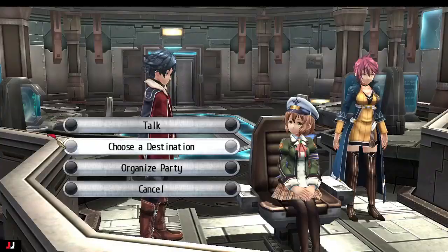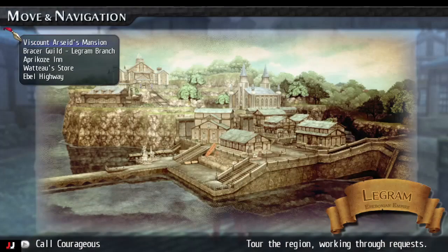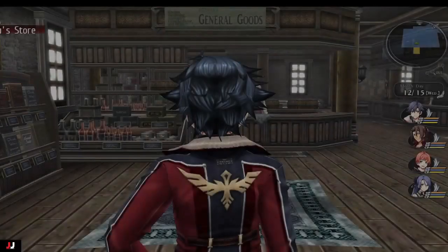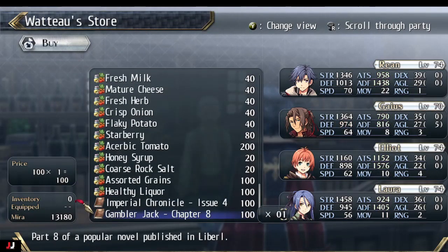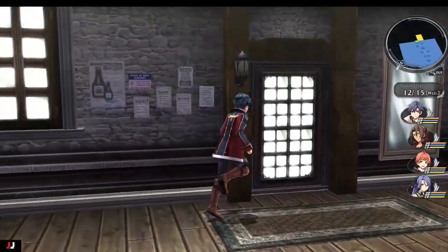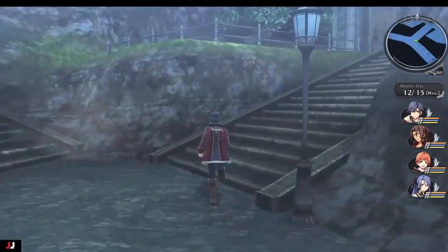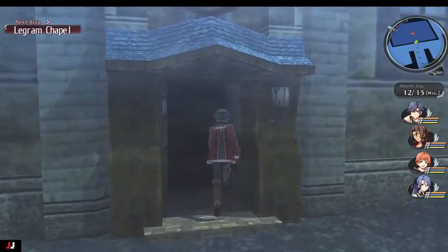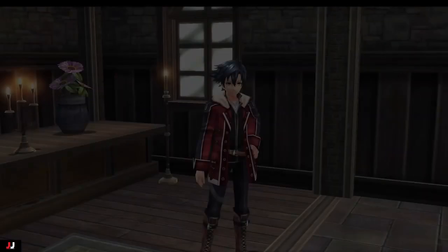For Casper and Vivi we're going to head to the Grimm area, but we need to have Fee in the party and we also have to buy Imperial Chronicles 4. Head to the store first and pick up the Imperial Chronicles item. Might as well grab the Gambler Jack too. Then we're going to head to the church first - this is where you need Fee in your party to recruit Vivi. Head in and she'll be in the room on the right. Talk to her and as long as Fee is in your party, Vivi is now aboard the airship.